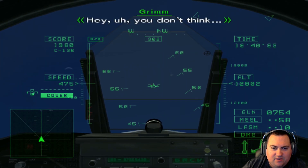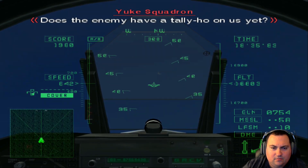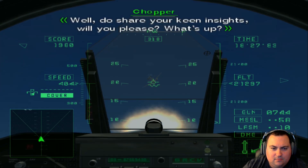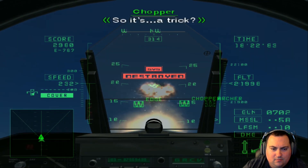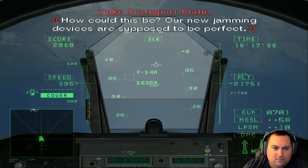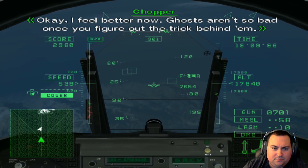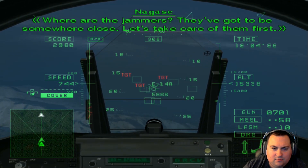Where's that E-767? First Lieutenant Chopper, camera aircraft. So we've got to use our visual scanning in addition to our radar. Why don't you figure out the trick behind them? Where are the jammers? They've got to be somewhere close — let's take care of them first.